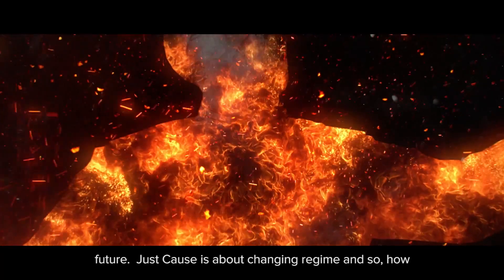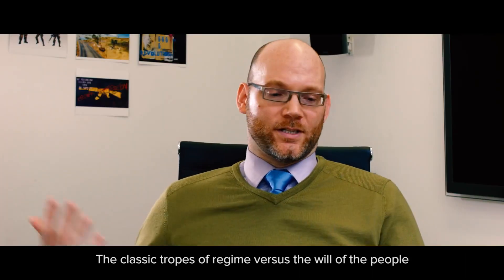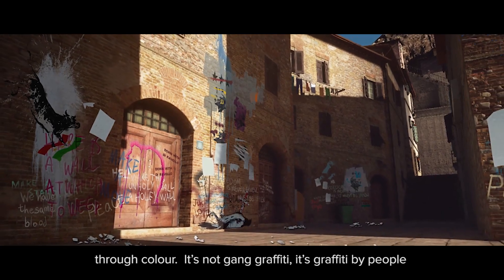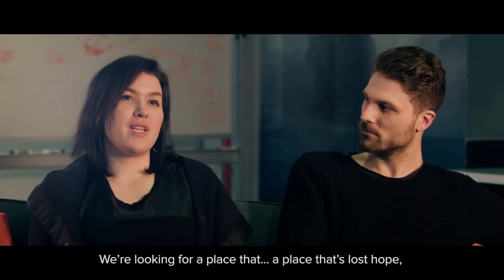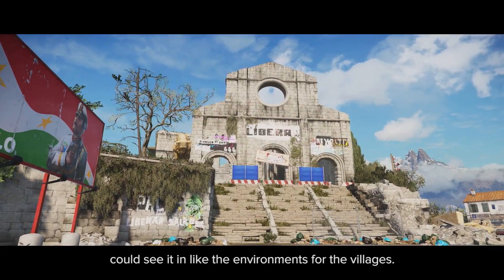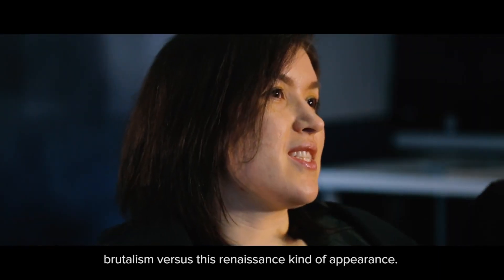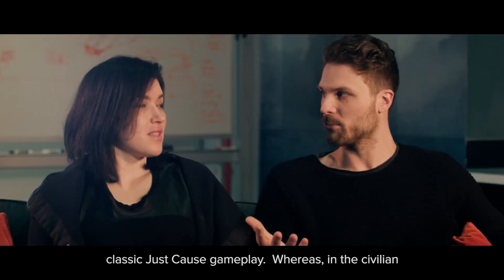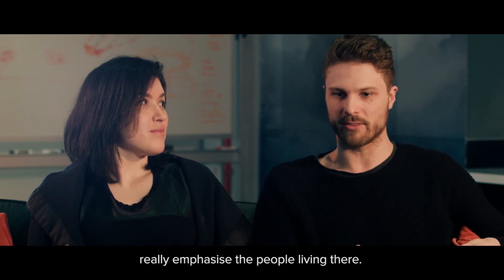Just Cause is about changing regime, and so how to make a regime that feels believable in the Mediterranean in this contemporary day and age. The classic tropes of regime versus the will of the people is through graffiti and dissent, through architecture, through color. It's not gang graffiti — it's graffiti by people who don't know graffiti, something very sincere and very from the heart. We're looking for a place that's lost hope. A lot of people have been run down by Di Ravello — you can see it in the village environments, completely destroyed. But you still have to have that beauty at the same time, having that brutalism versus a renaissance kind of appearance.